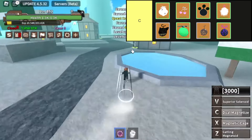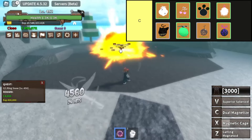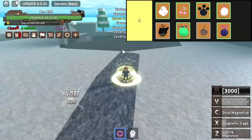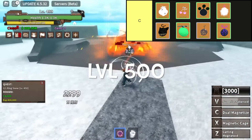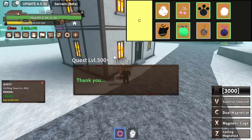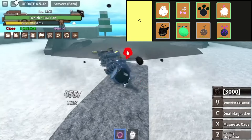Giraffe Giraffe Fruit in King Legacy transforms the user into a giraffe, wielded by Kaku from CP9. Despite its availability through various means, its limited combat abilities, high cooldowns, and low AoE make it one of the least favored fruits, with only its slash move being somewhat effective in PvP battles. Many consider it the weakest fruit in the game.